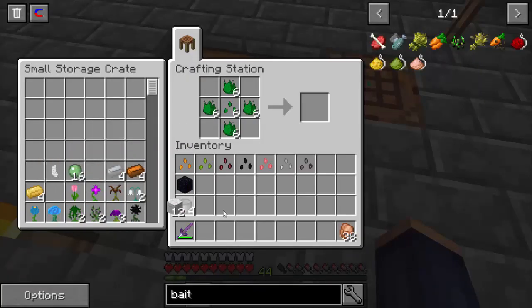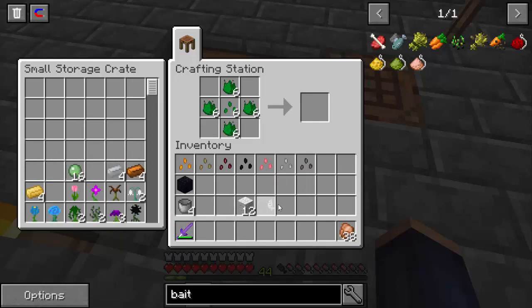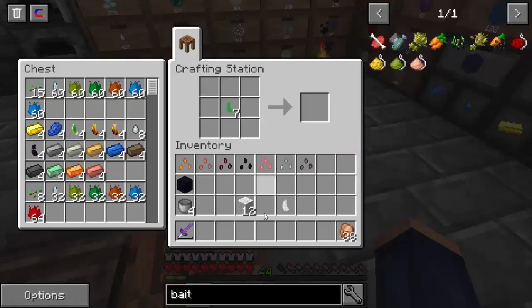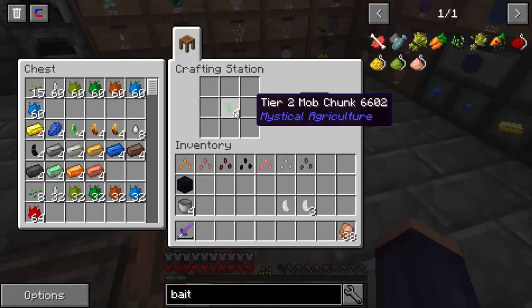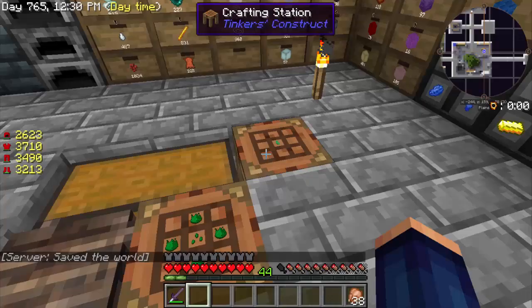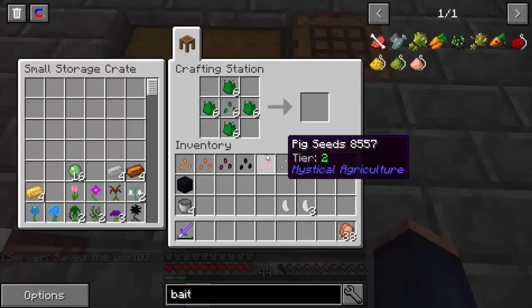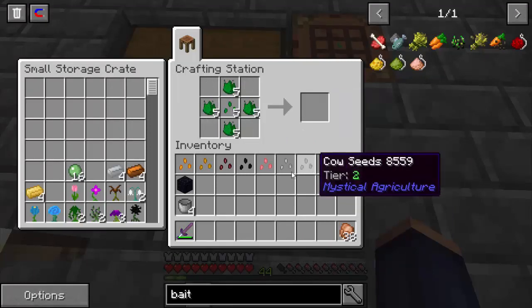And we have a wool one for our sheep. I killed a sheep — like I said earlier when I was killing all the chickens, a sheep spawned. So I got one, but that's all I got. We need three more, so we're going to go ahead and make three more real quick. Now we got three of these. It's a lot easier if you can kill the animals and get it this way compared to putting it in the alloy smelter and getting the essence to build it up to that level. So if you can find them and kill them, it's better that way. And we got our sheep seed.